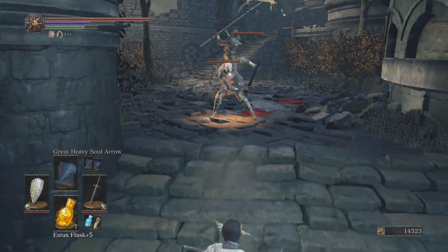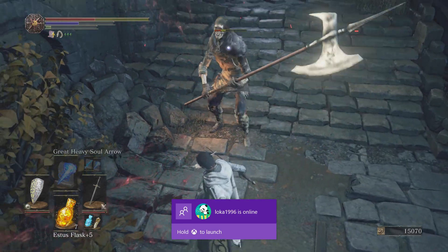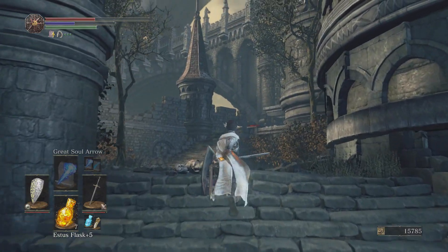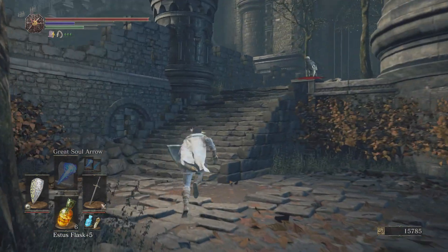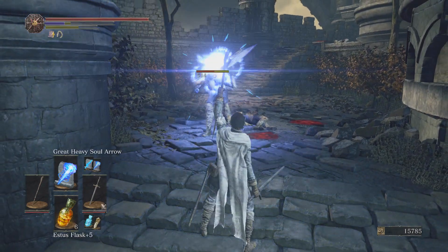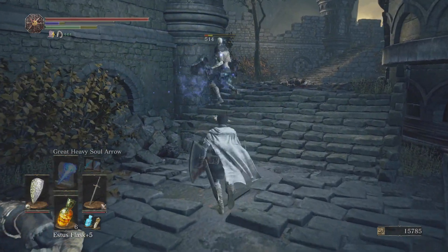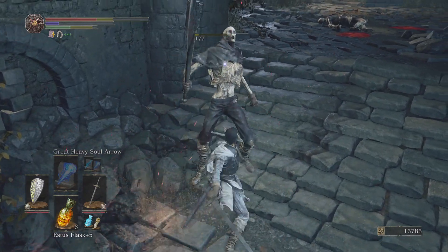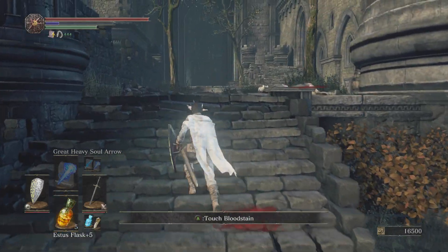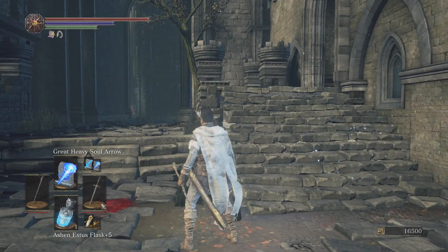I forgot about this guy in the corner — cast magic at him. Let's get a great soul arrow at him, right in his face. You can speed around this area really quickly; I'm just fighting him to show you how to fight him. I'm going to make sure we're not in ember form so I don't get invaded — I'm actually showing you guys how to beat the area.